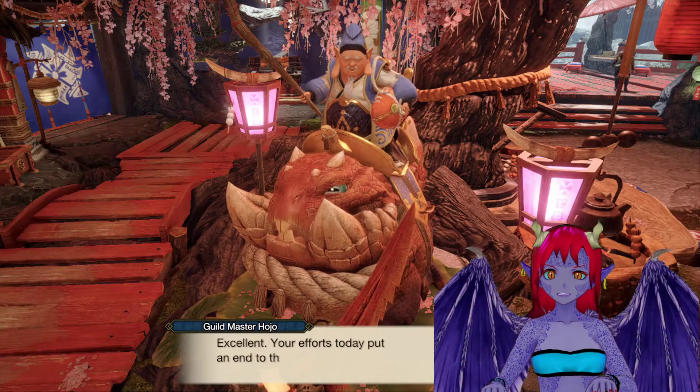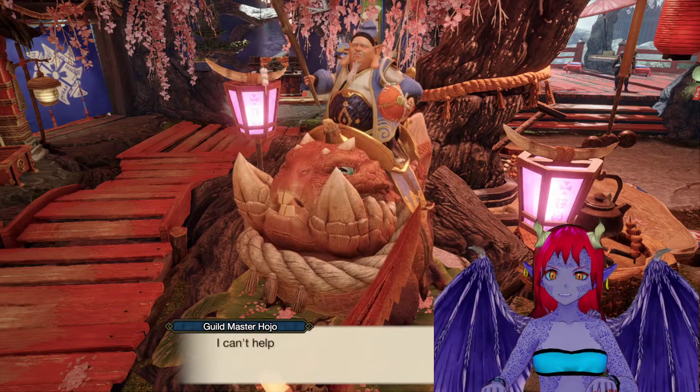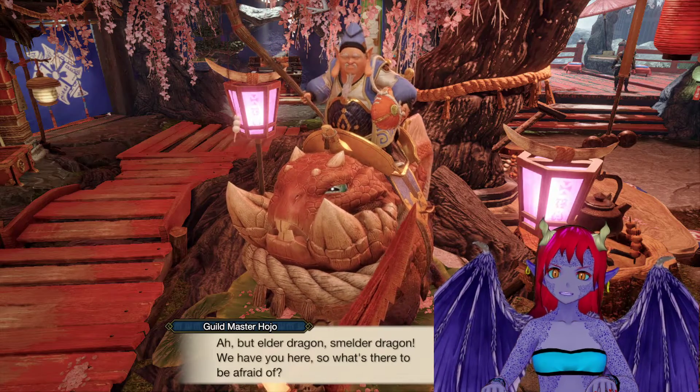Yes, I extinguished his flame. Your efforts today put an end to the danger in the lava caverns. Elder Dragons keep appearing. I can't help but ponder whether this means a head-to-head confrontation with Ibushi and Narwha is close at hand.